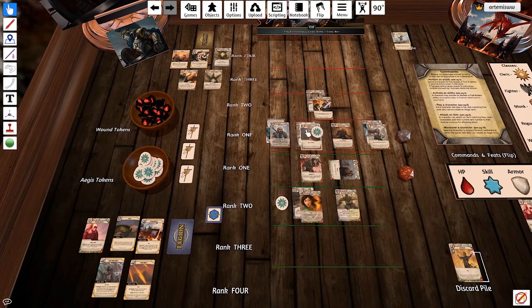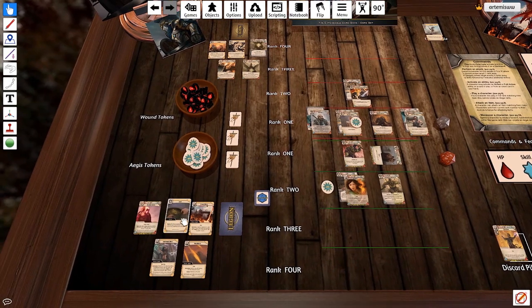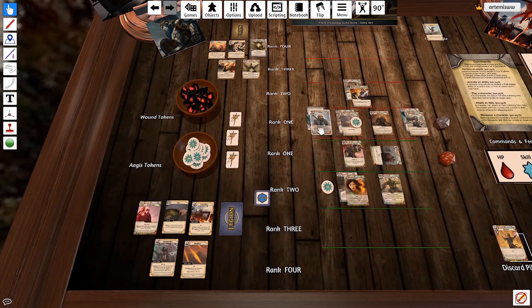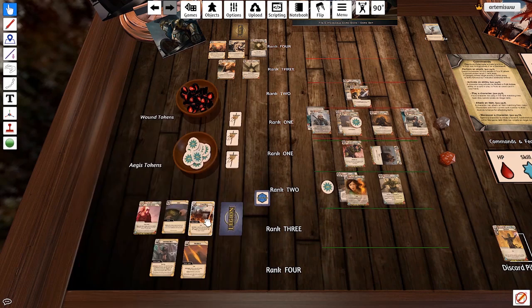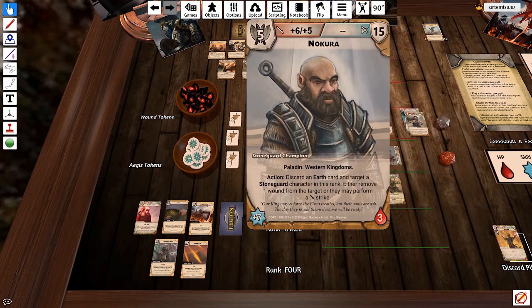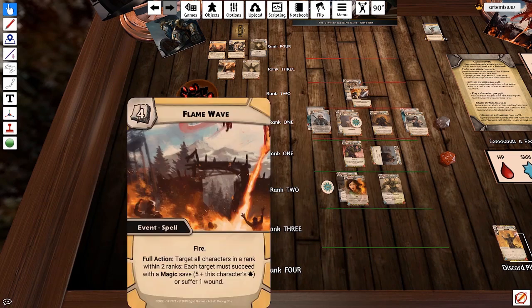Kassila gets to go first. She has to figure out how she can do some damage to that front row. She's got a Flame Wave that could do two strikes and they're within range — actually, she's got a Fire Bolt, Lightning Bolt, Loot, and Flame Wave. This guy has three attacks but his bonuses are not high, and this guy has two big attacks. She could try to bolt that guy, but then she puts herself in a position where she couldn't use her Flame Wave. Target all characters in a rank within two ranks — I did misread that. Okay, she's going to play the Flame Wave.